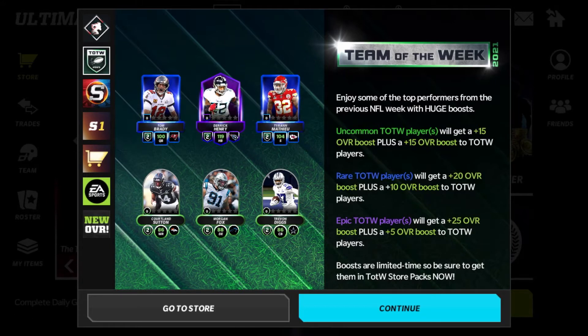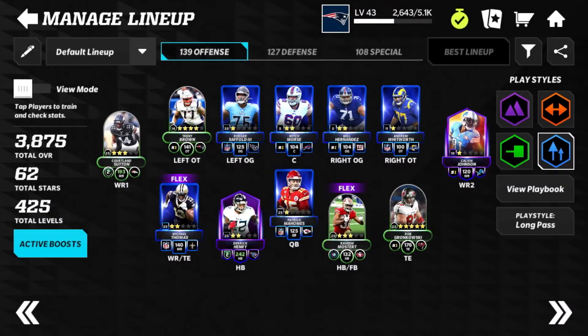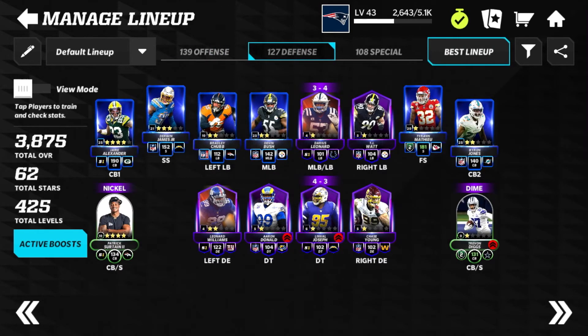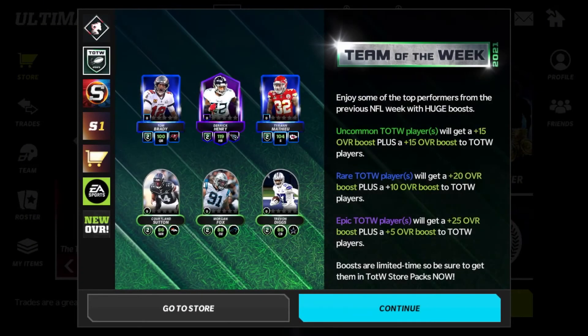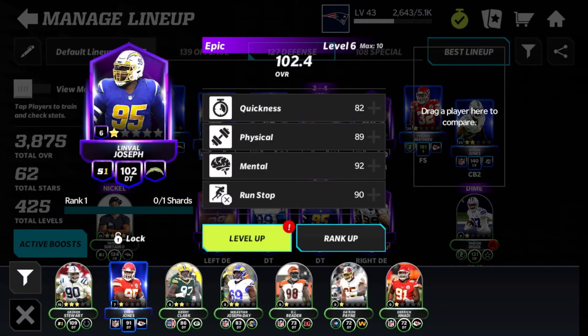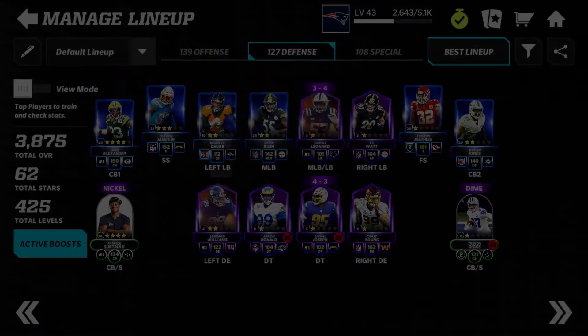Right now I have four Team of the Week players in my lineup. If I had all six that would boost players even more. My current four are Courtland Sutton, Derrick Henry, Trevon Diggs, and Patrick Surtain. Let me check if I have the other two — Morgan Fox and Tom Brady. I do have Morgan Fox, who's a defensive end, so let's put him in and demonstrate this boosting.